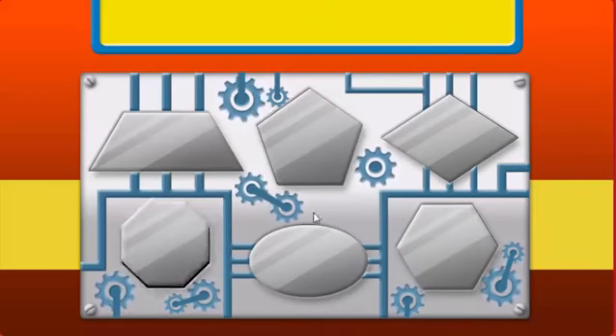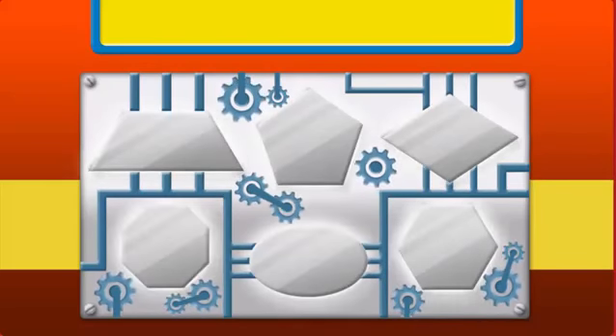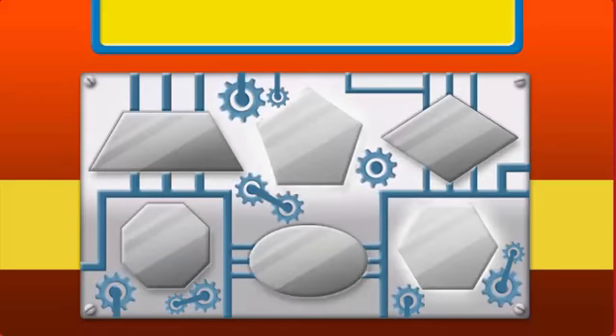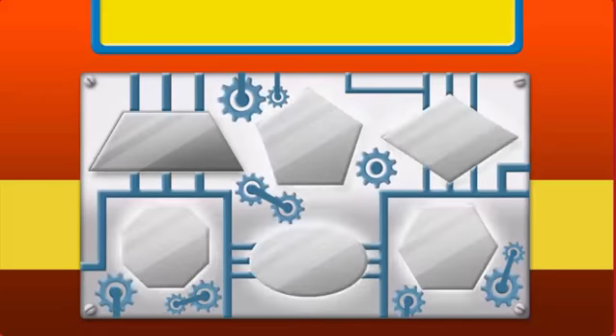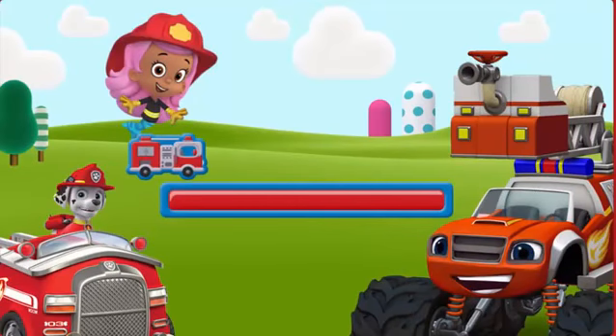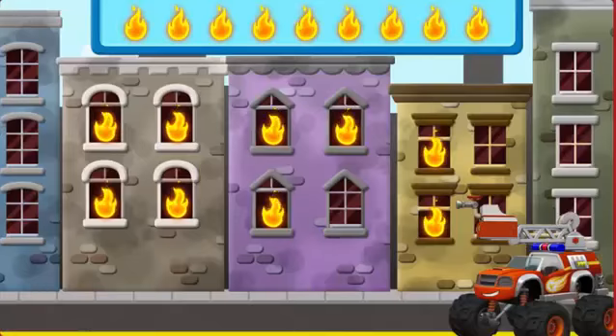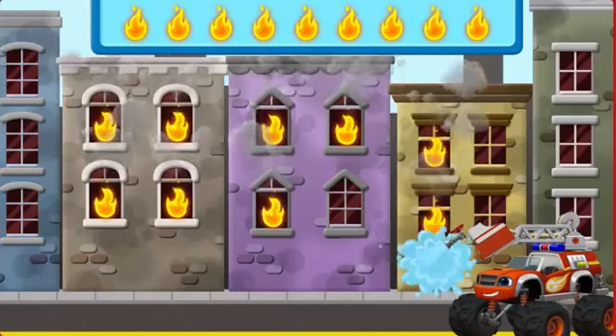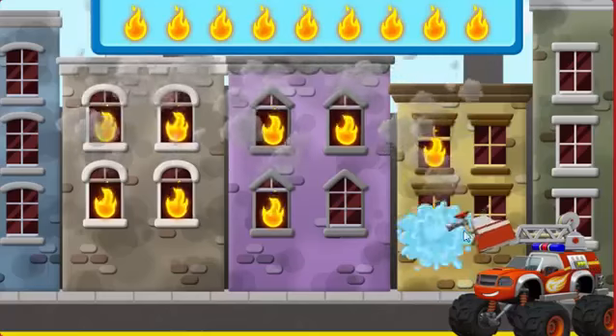Hexagon — just a few more. Great work! Now my water cannon is ready to go. Time to blaze into some fast firefighting action! To help me put out the fire, move your mouse over to a window where you see flames. Fire extinguished!